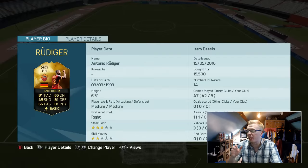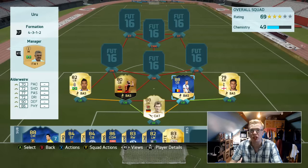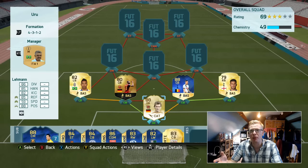You can see Rudiger's inform card - so cheap for what you're paying for statistically, it's ridiculous. And obviously Team of the Season Alderweireld is packed - absolutely love this guy. Also medium-medium work rates, and it works so well. The defence was incredibly solid, and Lehmann backing them up between the sticks was absolutely phenomenal.